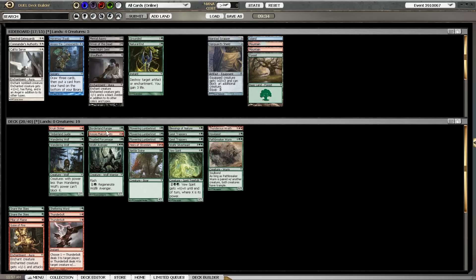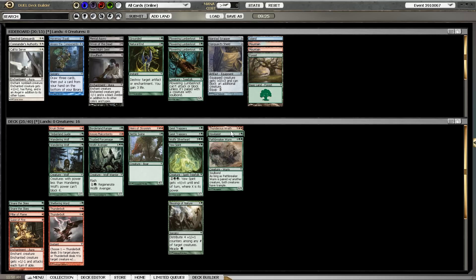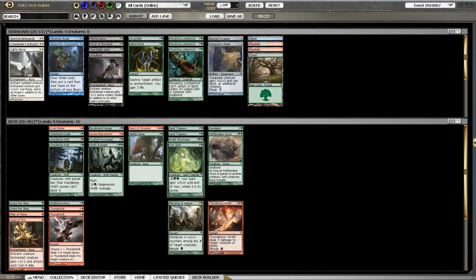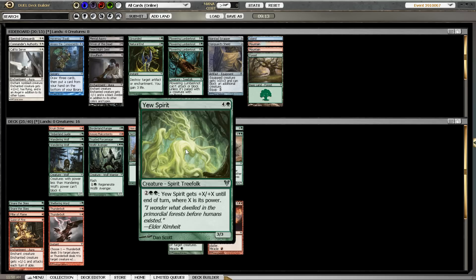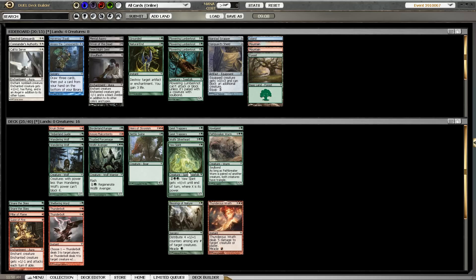Grounded doesn't belong in the main deck of course. The Lumbernaughts I am probably not going to play. Blessings of Nature is bad for the curve but should still be a fine card. We have 16 creatures if we build it like this, which is kind of the number I want. We also have one Borderland Ranger, so hopefully a 4 to 5 drop curve is okay — they also work nicely together. If you make the Wurm a 7/7 you can double its power, which is pretty insane. We do have Wurm, Silverheart, Trappers, Trappers — that's 4 Soulbond creatures and a Forcemage, so we do have 5 Soulbond creatures, which means playing one Lumberknot would be fine.